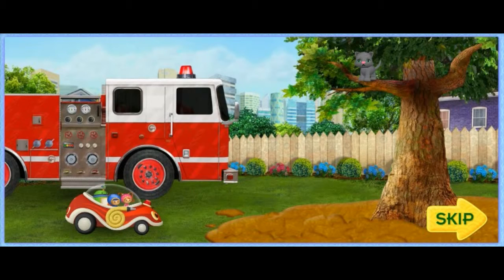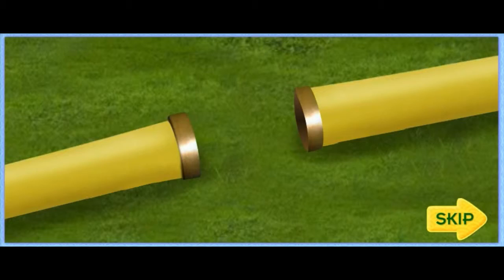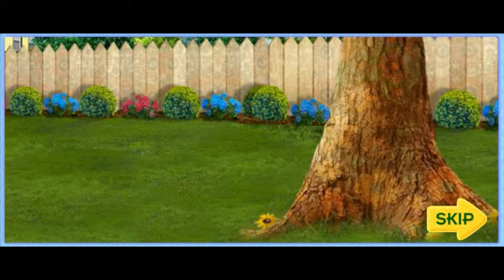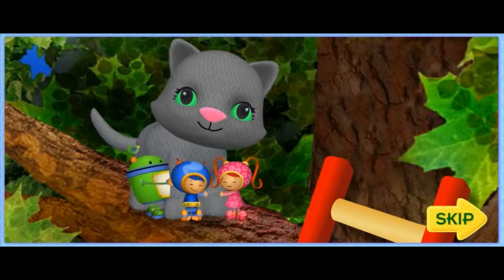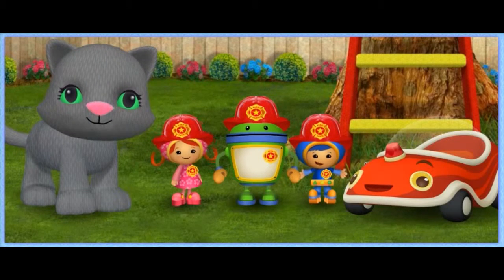Never fear, Team Umizoomi is here! Fire truck, we picked up all your rescue gear — now we can help you get the kitty down from the tree! First we need to clear away that mud so the fire truck can get close to the tree — let's use the hose! Now we need to use the tools to put the ladder together! Up we go! Meow, meow! Way to go, Umifriend — we saved the kitty!